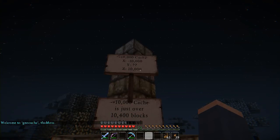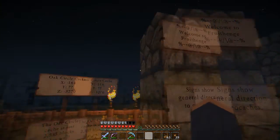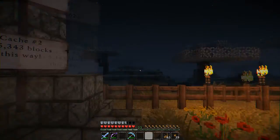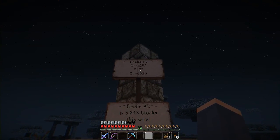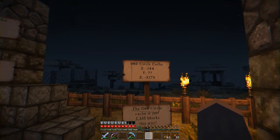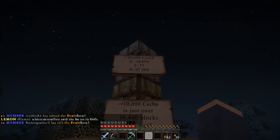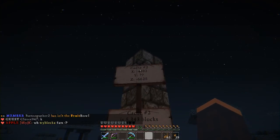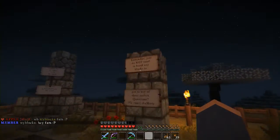There's one cache over here that's 10,400 blocks away — just head out that direction. There's the oak circle cache, we're going to go see that one — it's about 2,000 blocks in that direction. The third cache is cache number two, about 5,000 blocks that way. You can start from here and go see each of these caches. The coordinates are shown but the Y coordinate is missing on one, so it tells you the general area. Cache number two — the Y coordinate — it's not as obvious, so that one's a little better hidden.